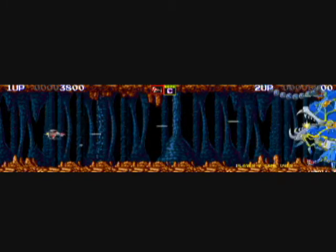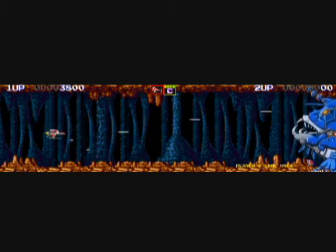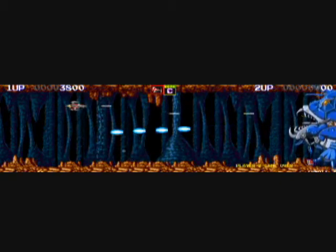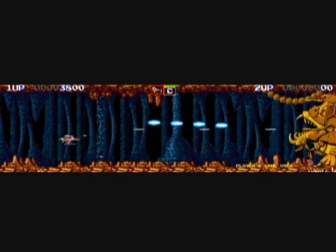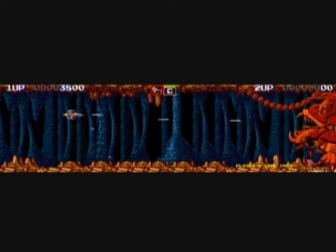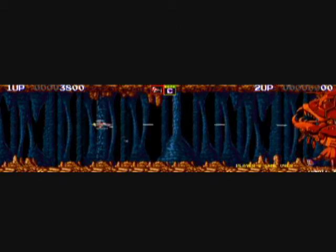Here is what's called Lanternfish as a boss. Some of them have goofy names and they'll show their name. A staple of the Darius series was that the game would tell you such and such enemy is approaching. The Darius series is renowned for its marine life motif for the bosses. You can destroy his lantern whip thingy or just fire bullets into his mouth.